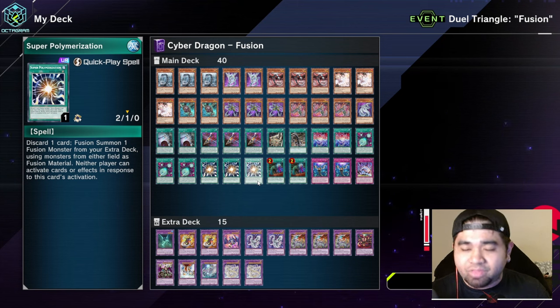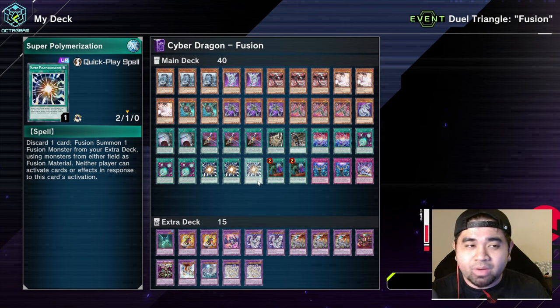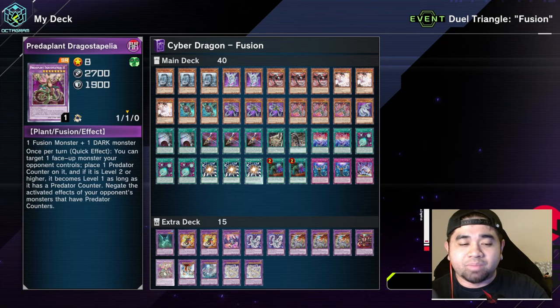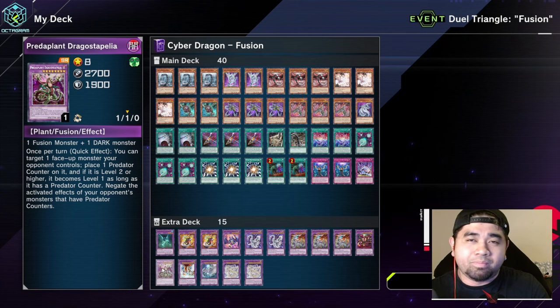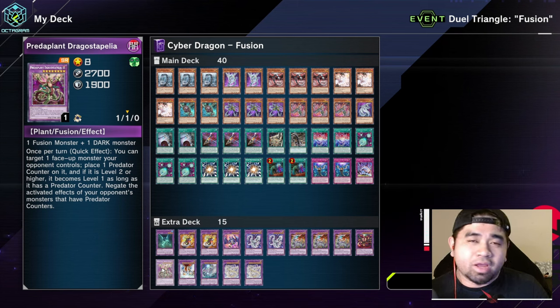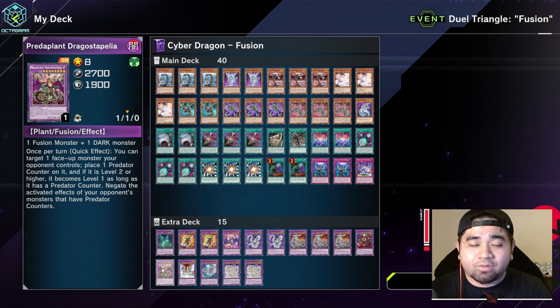Super Poly is a necessary inclusion because during this event people will use a ton of archetype decks susceptible to Super Polymerization. That's why we have targets like Garura, Mud Dragon, Starving Venom, and a copy of Junk to Pali. If you know how to play this deck, an OTK is basically inevitable. Cyber Dragon is a really fun anime deck — let's move to our second fusion deck.